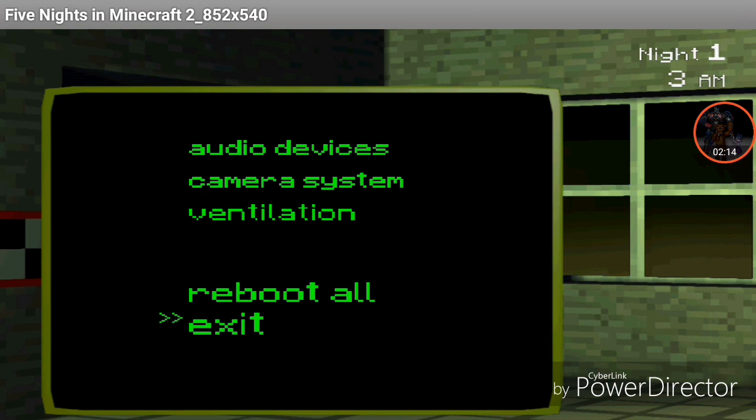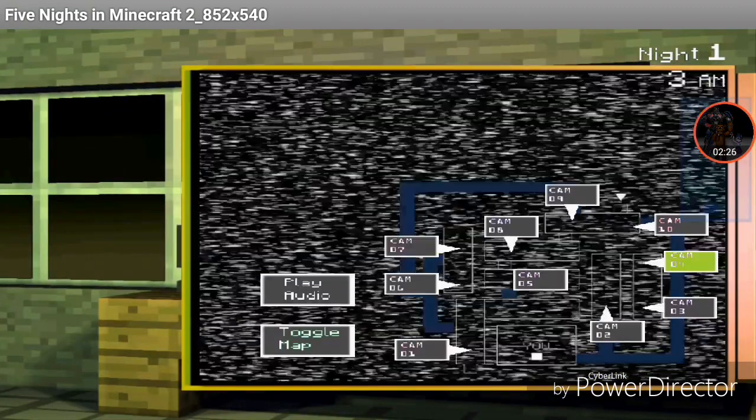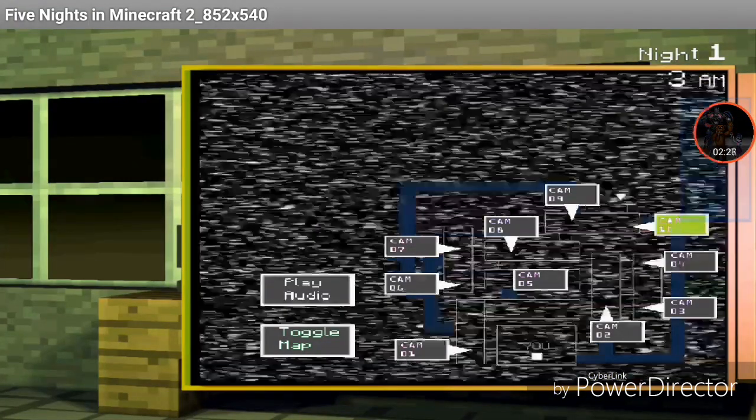For now, just get familiar with the new setup. Check your security camera — click on that blue button. You can toggle between the hall cams and the vent cams. And over to your far left, you can see and flip over your maintenance panel. Use this to reboot any system that may go offline.